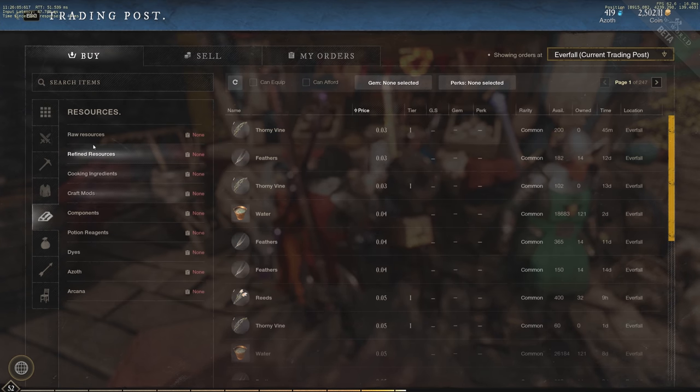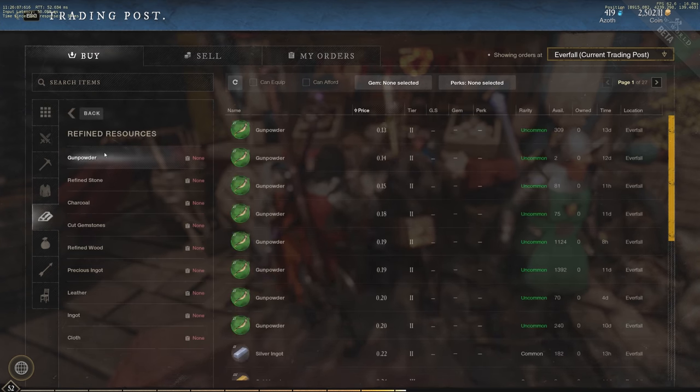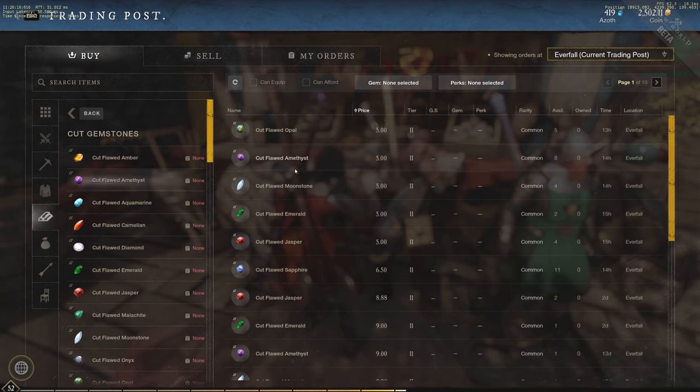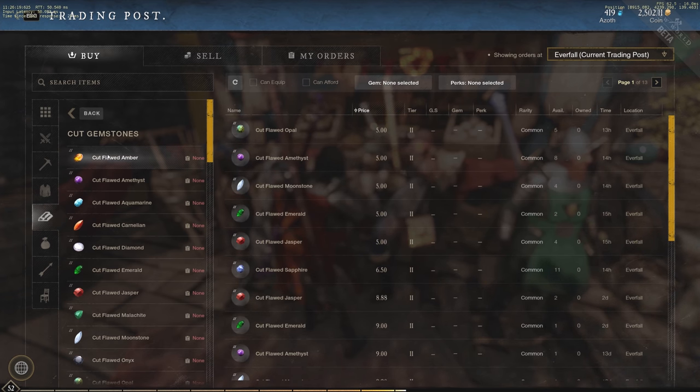To find gems, go to Resources, then Refined Resources, and you'll see Cut Gemstones. Gems don't come pre-cut, so you'll need someone to cut them or you can just buy them off the Trading Post. Tier 2 gems are very cheap — usually 5 to 10 gold.